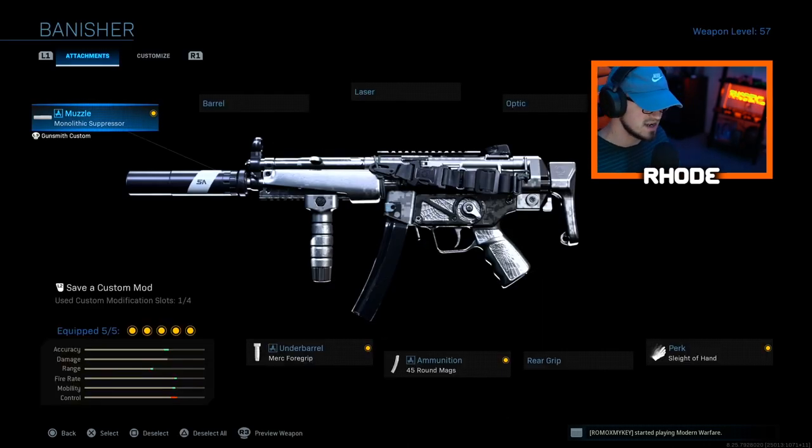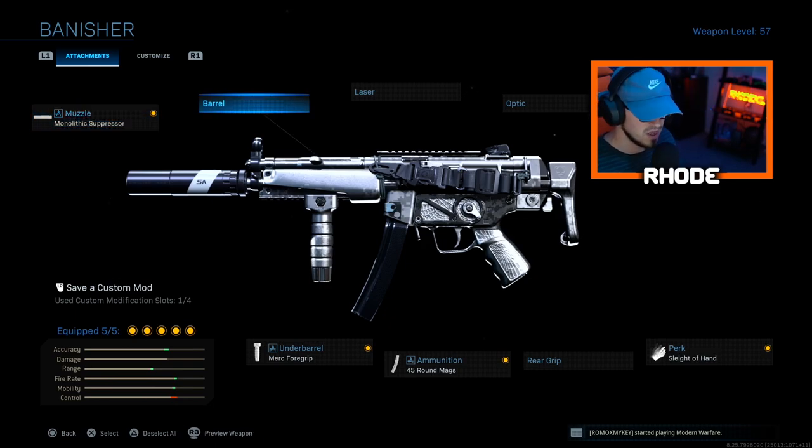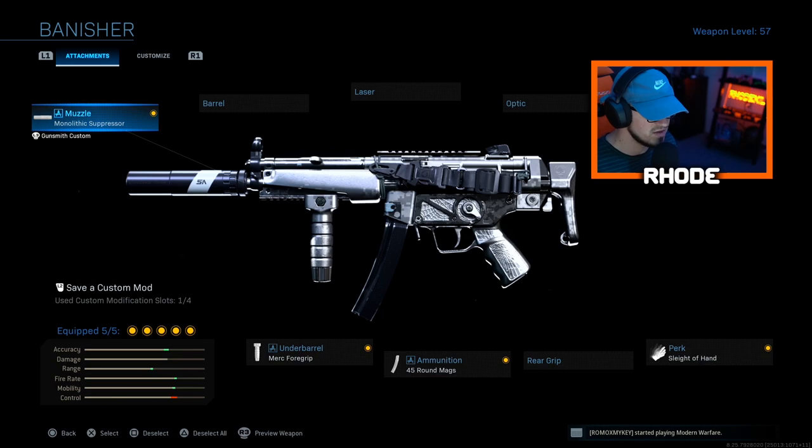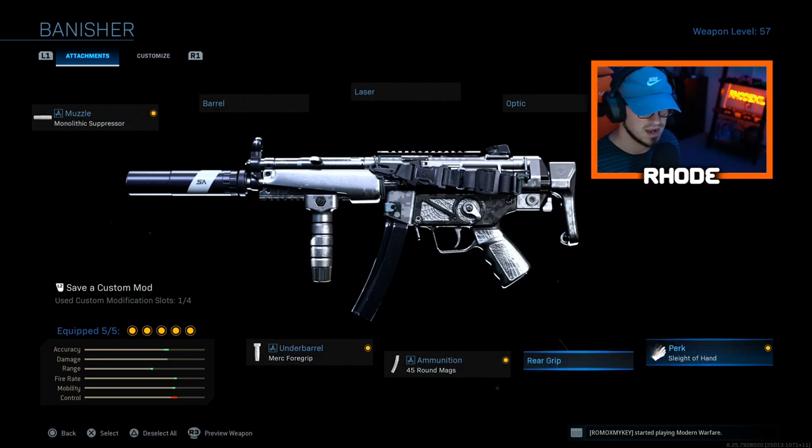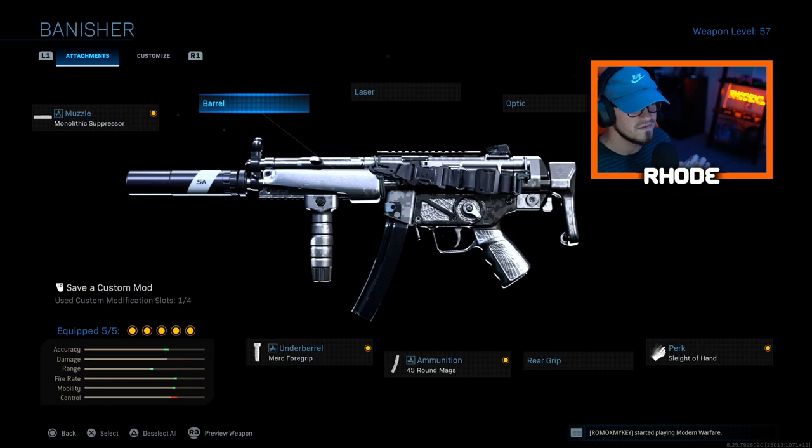The monolithic suppressor — that is the difference right there. Monolithic suppressor instead of monolithic integral. If you run the integral, try this out; if you have the monolithic on, try the integral and just see the difference. We have the F-TAC Side of Hand 45 on, nice amber for grip. Let me know what y'all think about it — 40 or 55, 56-gun streak, go crazy with the tactical nuke. Tactical nuke obviously.